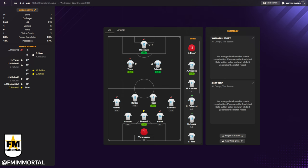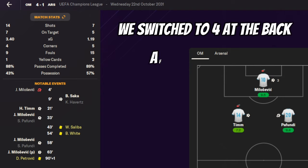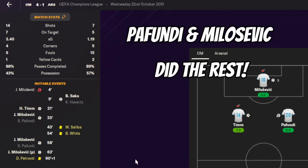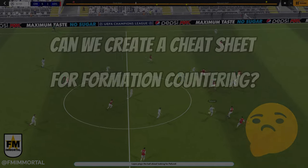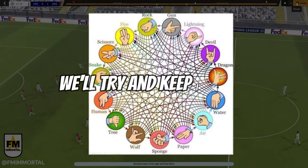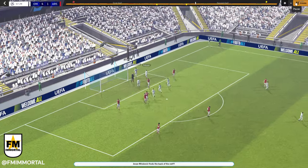This is a particularly handy tip when you're up against a team you're not quite sure how to one-up. We've experienced first-hand a dramatic turnaround or two as a result of adopting an opponent's bogey formation mid-match. So does this mean it might be possible to create a cheat sheet for countering opposing formations, based on results observed in every team in the league's schedule? Well, in this video we're going to give it a go and find out.